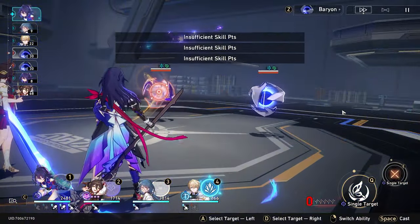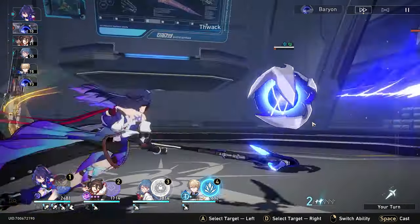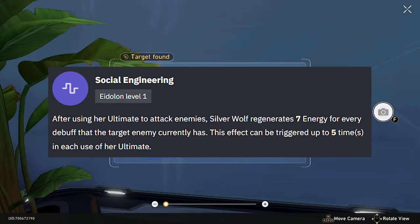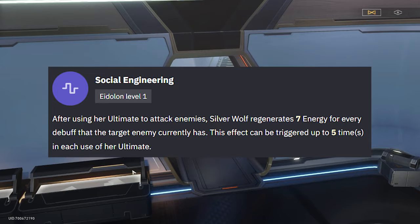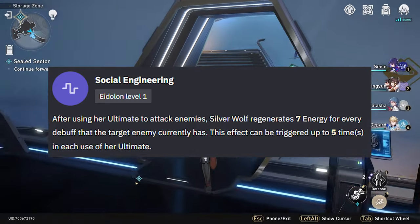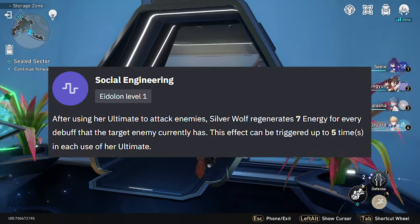For those of you looking to whale a little bit, dolphin a little bit, or just keep pulling with your free-to-play pulls while her banner's up — her first Eidolon: after using her ultimate to attack enemies, Silver Wolf regenerates 7 energy for every debuff that the target enemy currently has, and this effect can be triggered up to 5 times per ultimate use. If you're using the free-to-play light cone that came with her event, that's even more energy recharge — and you haven't even touched your relics yet.